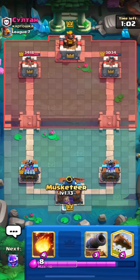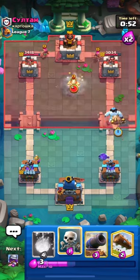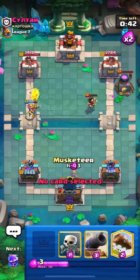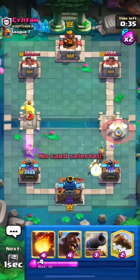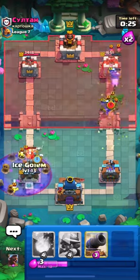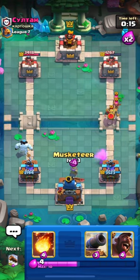We have Musketeer for defense so I will place it from the back — I don't think he has Poison right now. I will go in with my Hog and Fireball to get some value. Nice — Musketeer will take out his Archers and get the connection. He placed his Goblins; let's go in with our Hog. We don't have anything for his Graveyard so let's use our Log and put down Skeletons to distract his Knight. Nice defense on the left side and we got some damage on the right as well.